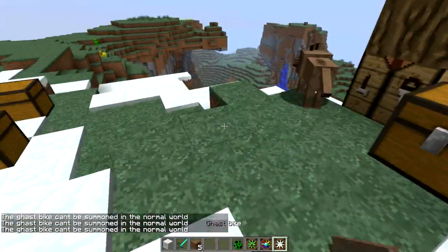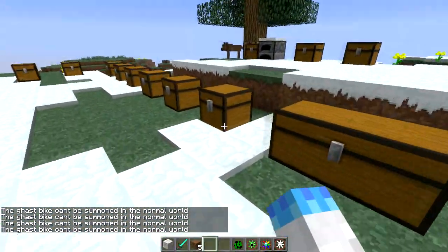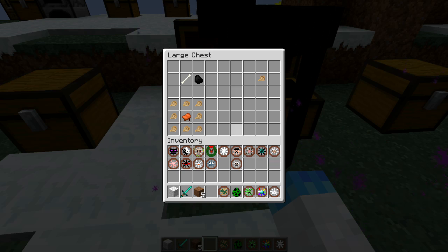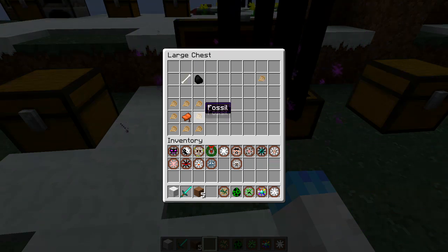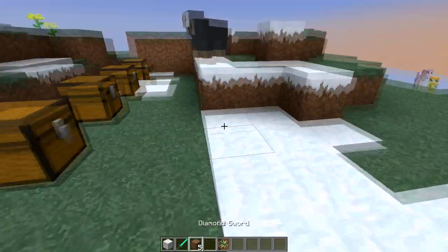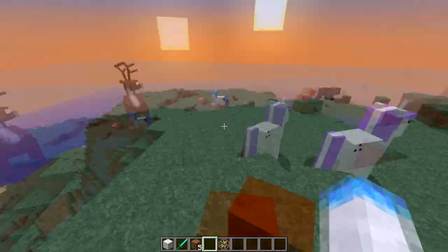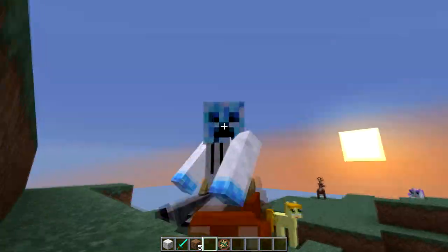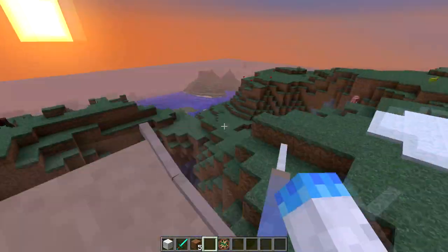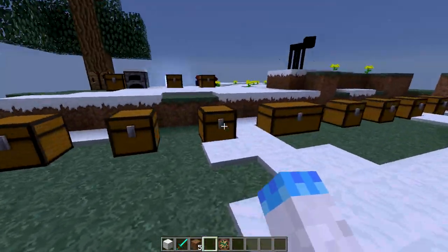We also have the Ghast bike, which cannot be summoned in the regular world — it just flies around like a ghast and is crafted with ghast tears. We also have the Dino bike, which is really cool. You need fossils crafted from bone and coal, then surround that with fossils and a saddle to get your dinosaur bike. You can ride it around — it's just a dinosaur walking around. There are even different types of dinosaurs and some that can fly. This mod adds everything — even dinosaurs.